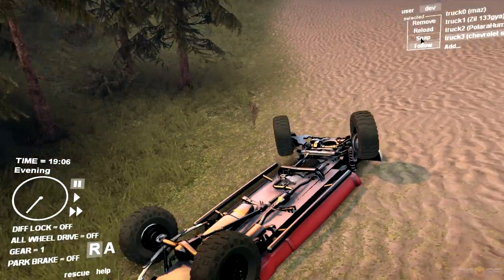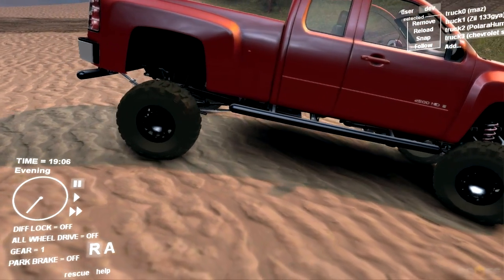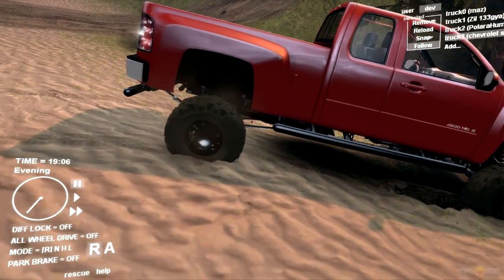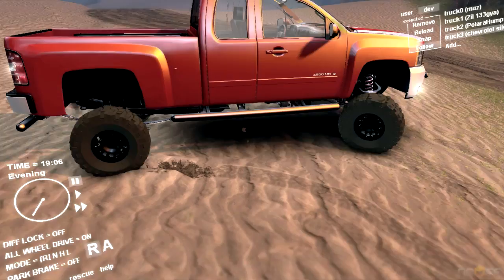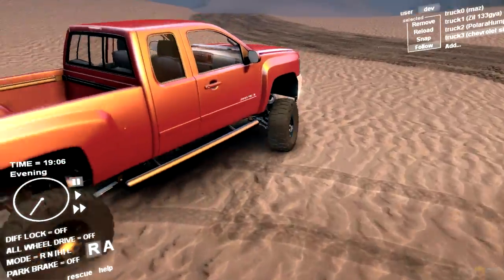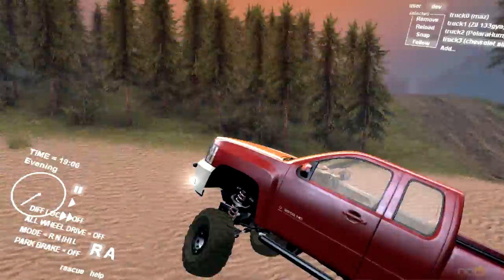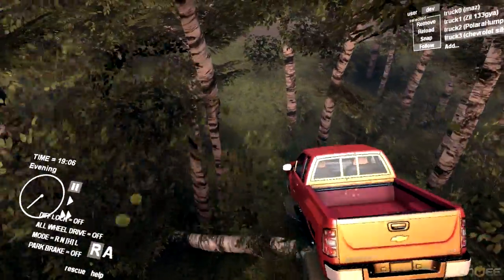That's what happens when you more than triple the amount of power this thing was originally intended to have. I left the reverse gear stock, but let me show you guys what happens when we put it in high and leave the all-wheel drive and diff lock off — full power. The rear end hops all over the place, then it just kicks up because it can't put it down, starts spinning like crazy, and goes flying into the sky.